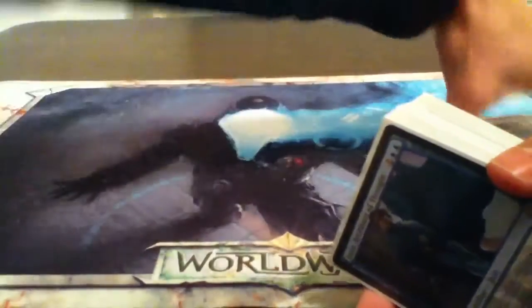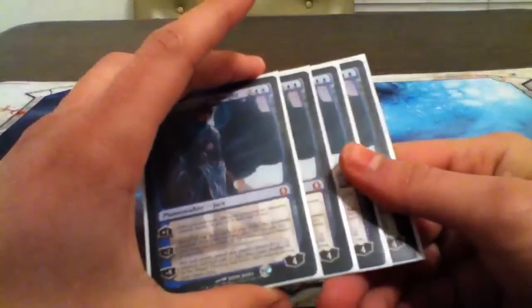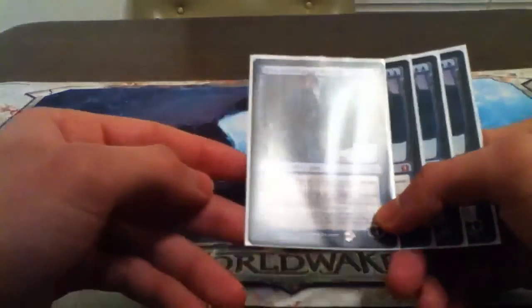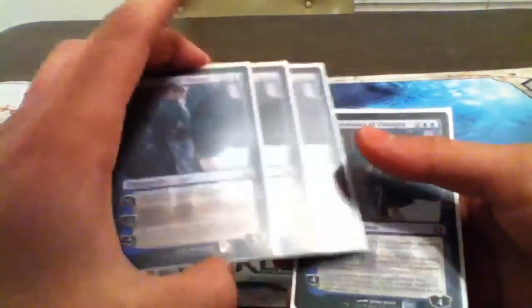We're going to start off with Planeswalkers. We're running four Jace, Architect of Thought — one of the foundations that helps you get going with this deck. He's basically going to help you get card advantage. His plus one downsizes your opponent's creatures. You're mainly using him for his minus two, revealing the top three cards of your library, having your opponent separate them, and then you select whatever pile looks better to you. His minus eight is also a win condition — you search both your deck and your opponent's deck for a card, exile it, and play it without paying its mana cost. So Jace is very good.